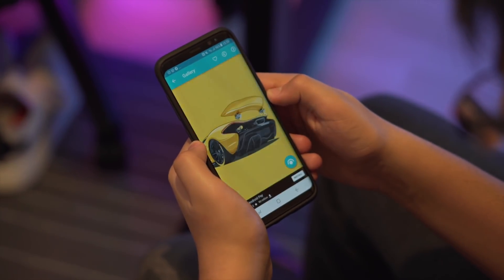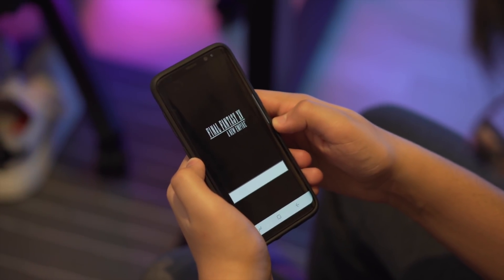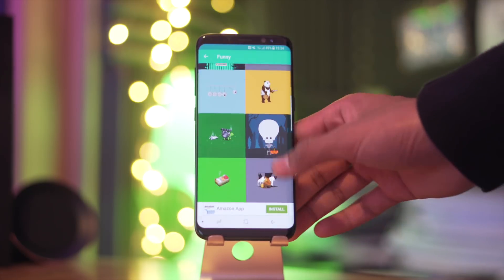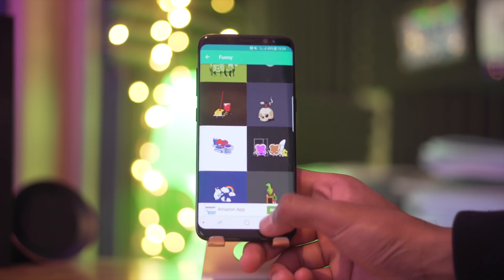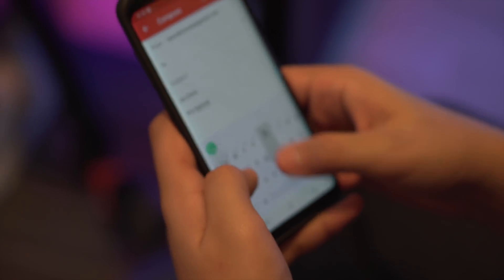For those that want a bit more variety, I would recommend Minimalistic Wallpapers. This has a wide range of different categories — it's not just material wallpapers, they've got a lot more to offer. Personally, I really like their architecture section as it has some dope artwork for cities and skylines, and there's bound to be something in there for you.